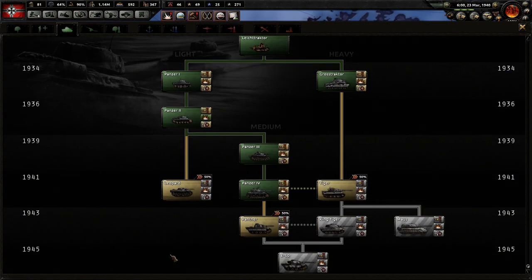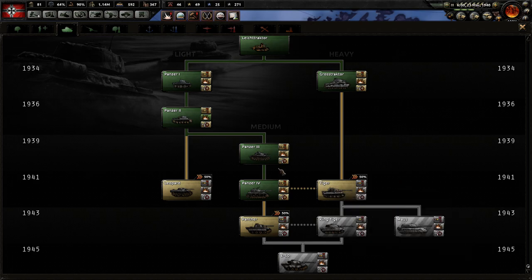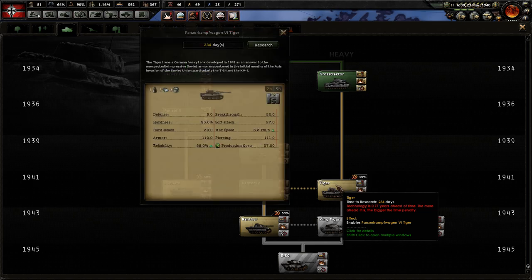We've got Panzer Mark IV. I believe Tigers came next, but they came kind of after Operation Barbarossa. We can develop them — it's going to take 234 days. Why not?